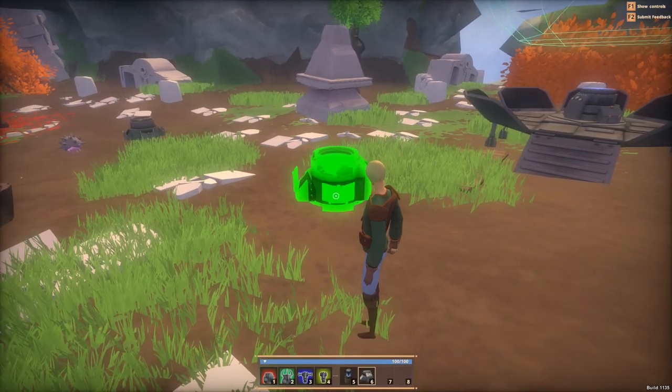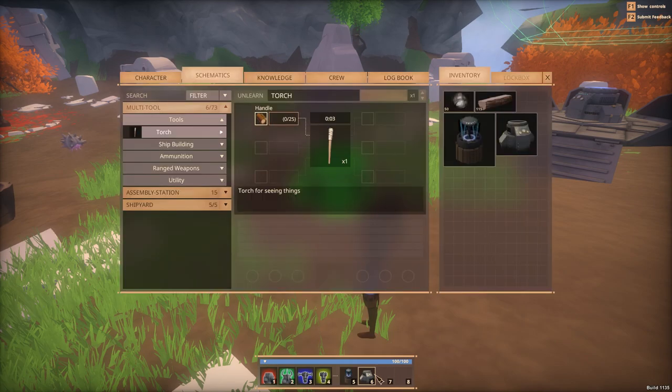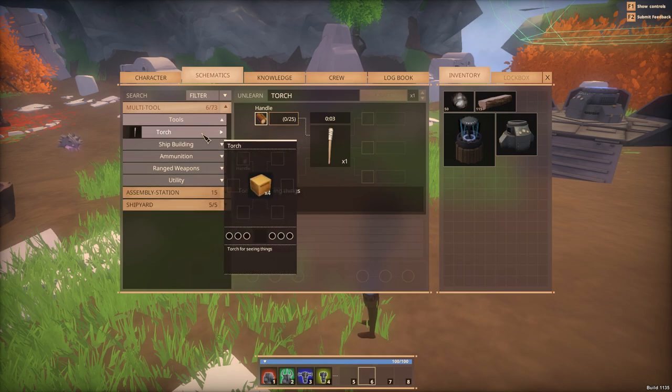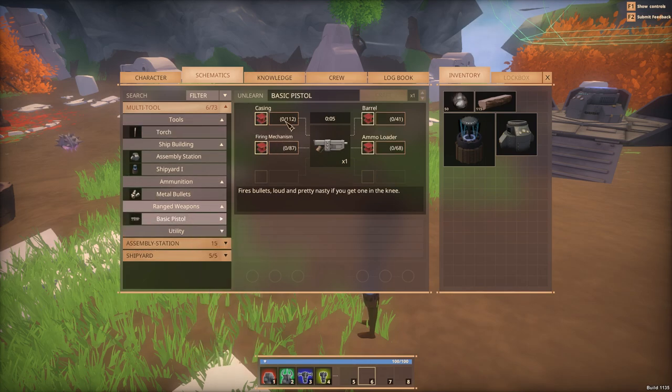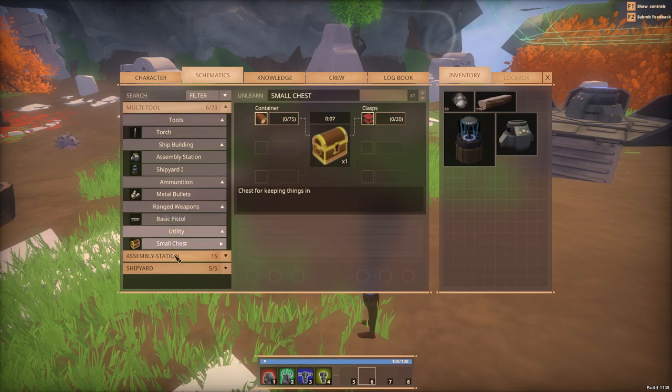This place already has things, so I don't need to use these right now. Let's clear those out. We can make a torch. What kind of tools do we have? Torch is the only tool we can make. There's ship building, assembly station, shipyard, ammunition, bullets, basic pistol - so there's battling in this game.